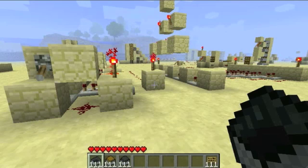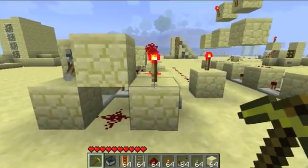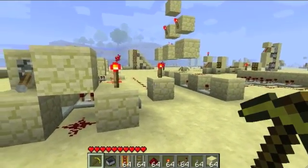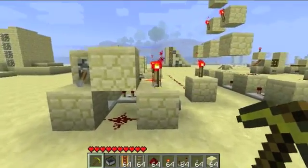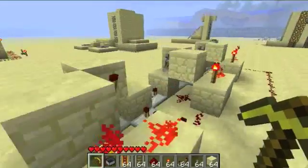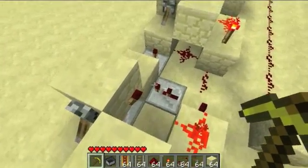Hi guys, I wanted to show you a few ways to make a variable delay in beta 1.6, basically with repeaters. I searched 'variable delay Minecraft' and didn't find anything with repeaters or anything new at all.